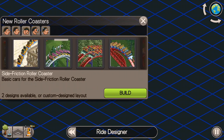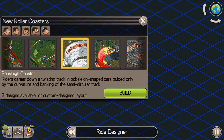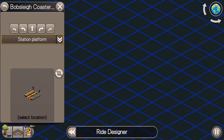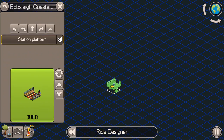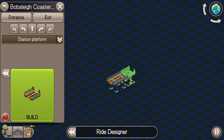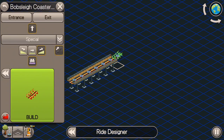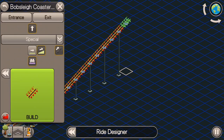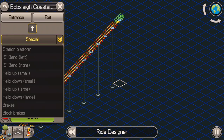The bobsleigh coaster is one that I don't think gets much love in the game, but they're actually pretty fun to build and pretty simple to build, honestly. Now, you're not going to be getting extremely high excitement ratings out of a bobsleigh coaster, but the way that I like to build these things is you're going to be using lots of helixes, very little just straight downhill and uphill usually.